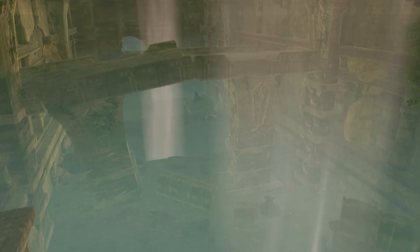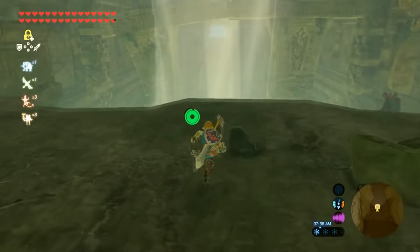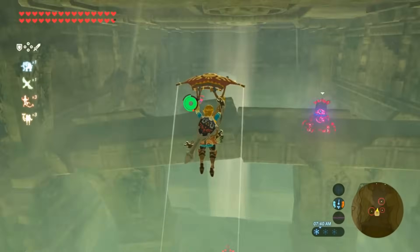From here, the true scale of the temple can be appreciated. It's one of the largest structures in the game, perhaps second only to Hyrule Castle itself — a colossal stone hall littered with rubble, foliage and crumbled stone. But when you enter the Forgotten Temple, you're not alone. The structure is filled with decayed guardians, immobile but still functional, burning with Calamity Ganon's malice.